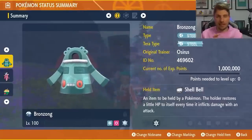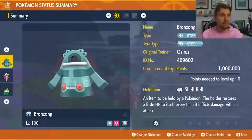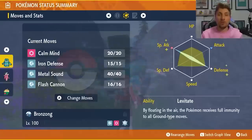This Bronzong has Steel and Psychic typing, with a Steel Tera typing — that's pretty important on this one. The item is the Shell Bell, and the moveset is Calm Mind, Iron Defense, Metal Sound, and Flash Cannon, with the ability Levitate, which is also pretty important. It has an EV spread of 252 Special Attack and 252 Defense with a Modest nature.